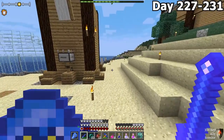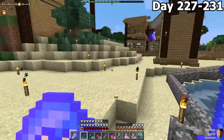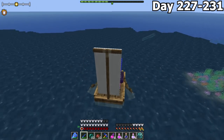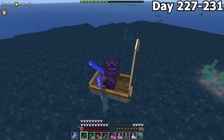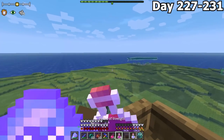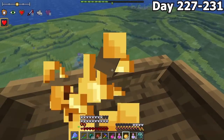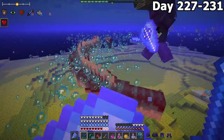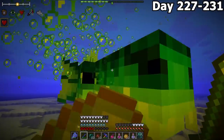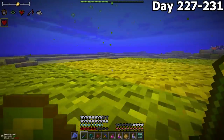On day 227, after returning home, Forest and I set sail to defeat another Sea Serpent. We needed its scales to craft Tide Guardian armor. As we were boating, we spotted a Sea Serpent glitching around in the water. We moved to a safe location to drink our potions — Strength, Speed, Night Vision — and popped a Golden Apple for extra hearts. We took a lot of damage immediately and had to use our shield. Our shield durability was getting absolutely owned, but after Forest threw potions to keep me alive, we took down the Sea Serpent.